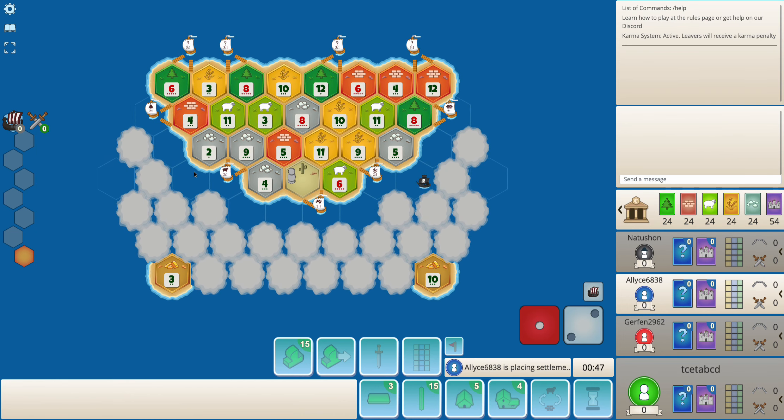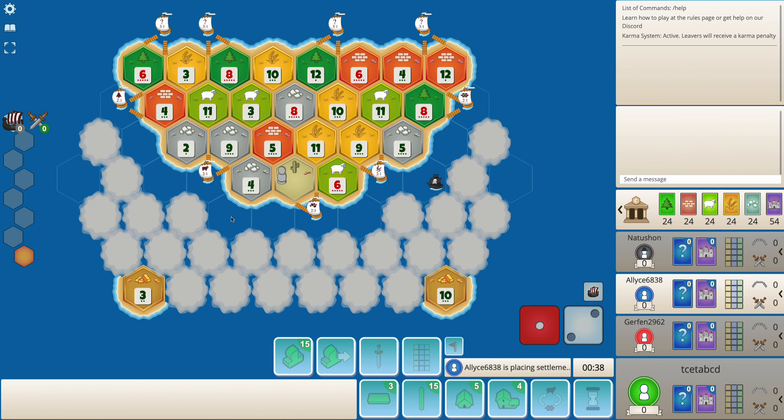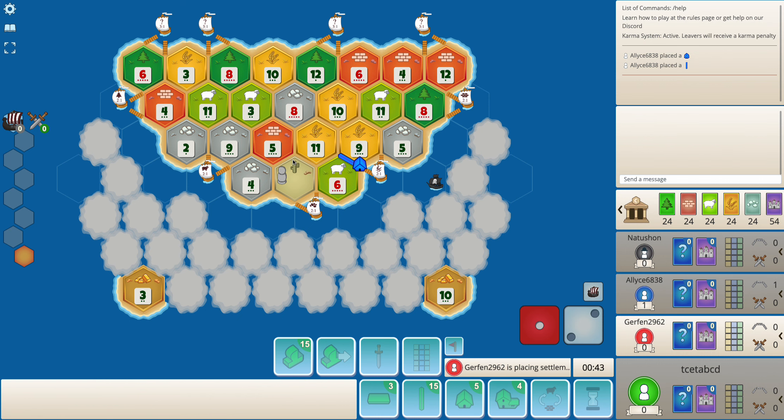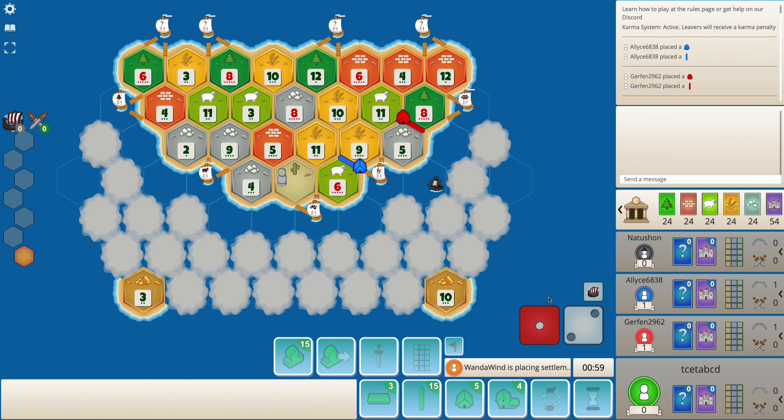Hello everyone, this is tsetavcd and welcome to another Catan video here on my channel. Today I'm playing a casual game and this is a very different game — it's the first time I'm playing this. It's Seafarers plus Cities and Knights. Dice rolls are balanced, friendly robber is active, bank cards are showing. This is all good for me because I'm not very good when it comes to Cities and Knights, and I haven't played Seafarers in quite a long time. Hopefully this game should be fun.